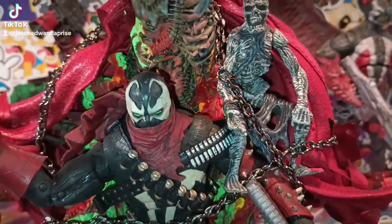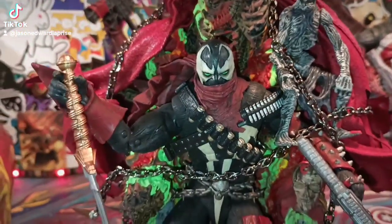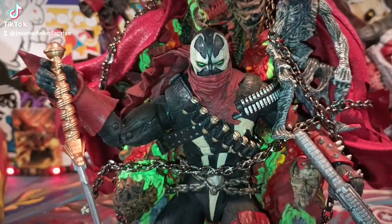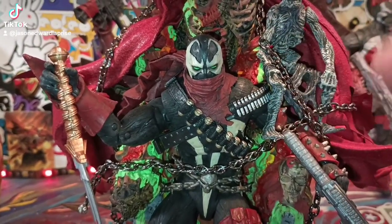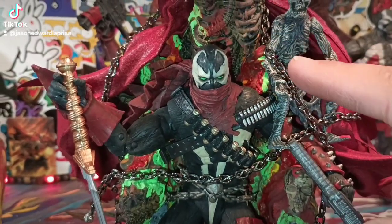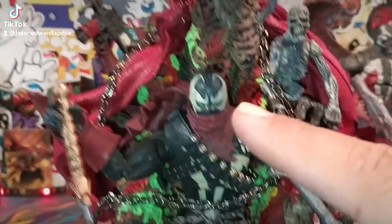I put like a little skeleton demon hanging out by Spawn. All the little green stuff is kind of like his Necroplasm — I think it goes very, very well. It adds a lot of color to the background on his throne, as if he's bleeding or if he killed somebody with the Necroplasm blood. And there's also blood all over the throne as well.